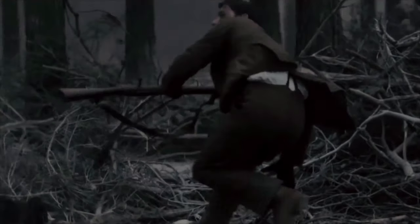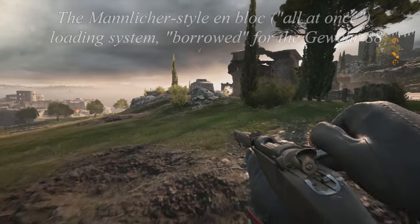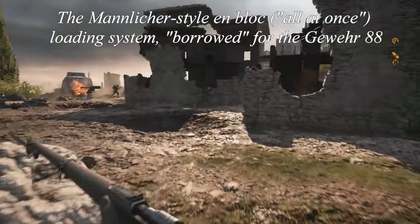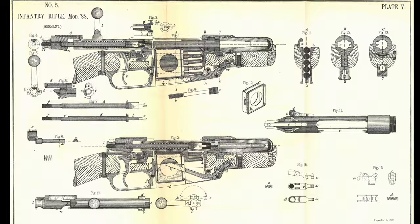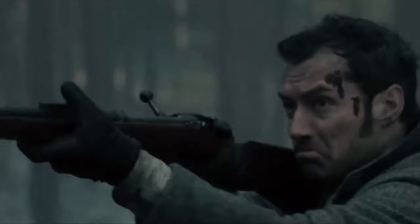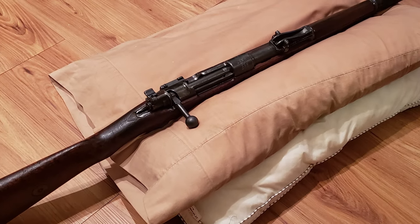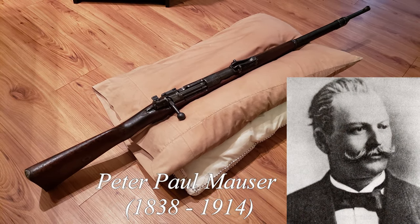While it was still pretty advanced at the time, it left a lot to be desired, suffering from reliability problems and even legal issues, since the rifle borrowed several elements from other rifle designs still under patent. The Gewehr 88 was essentially a Frankenstein monster that incorporated several good ideas but executed most of them pretty poorly, so the German military began to seek a replacement. What they ultimately chose was a rifle from the brilliant firearms designer Paul Mauser, what would eventually become the Gewehr 98.